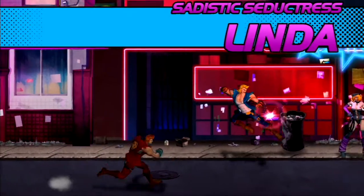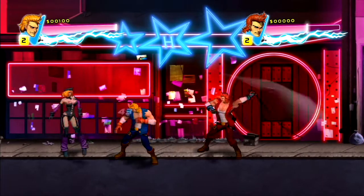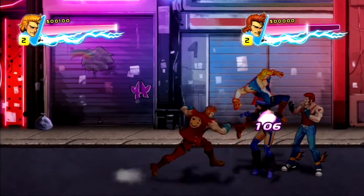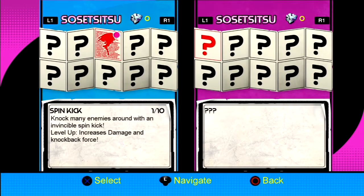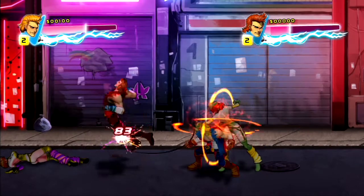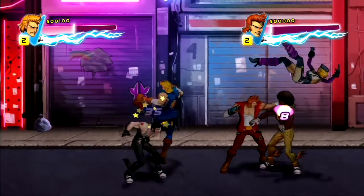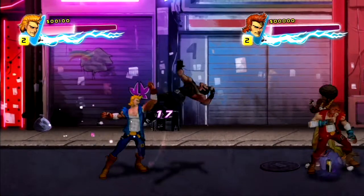Soda is refreshing. Sadistic seductress Linda — I like that whip. There's my gleam, and as you can see the jumping knee does a crap load of damage. I got the spin kick! I love the spin kick. In normal multiplayer it seems like one guy tends to be on top. There are two attack buttons — the first does punches and lighter hits, and the second does two kicks and then a spin.